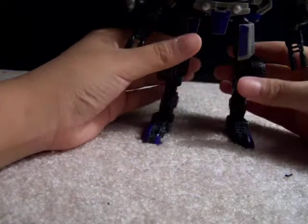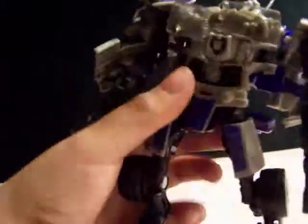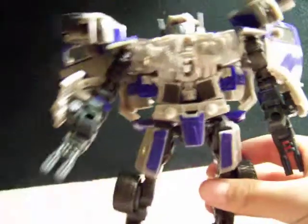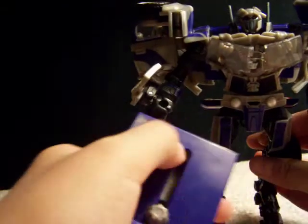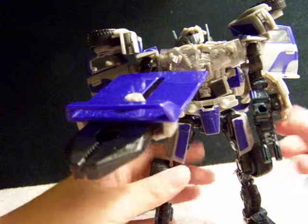Looks pretty sick. Get a close-up — there's Dropkick. He just stares at you. He looks pretty cool. Never put the pincer on him — it looks terribly ugly. This is how he looks with it on — it looks like he's holding a gun, like seriously.